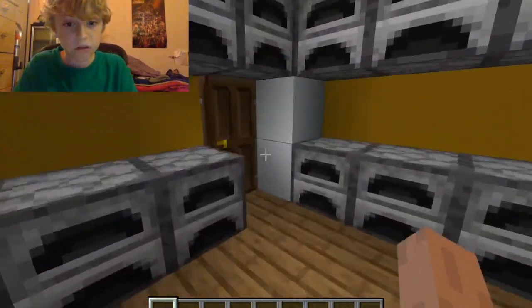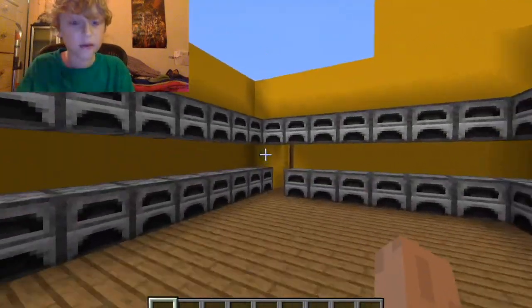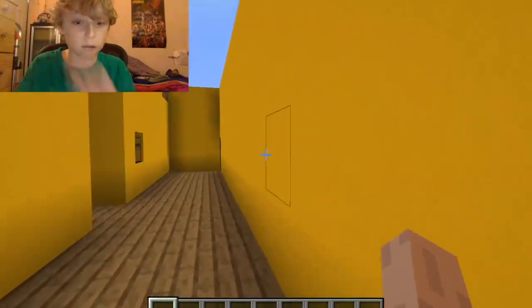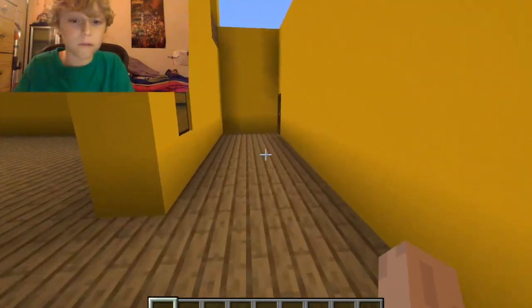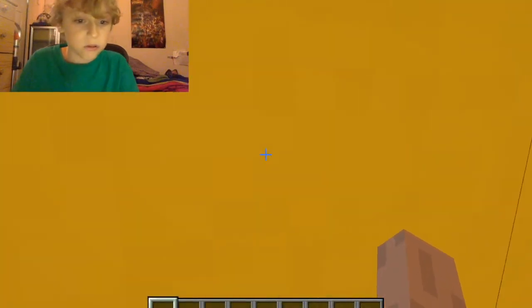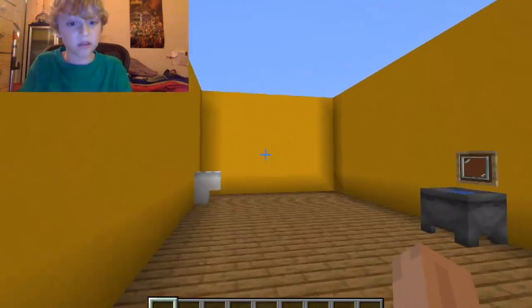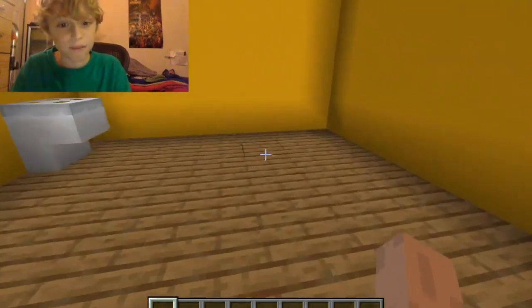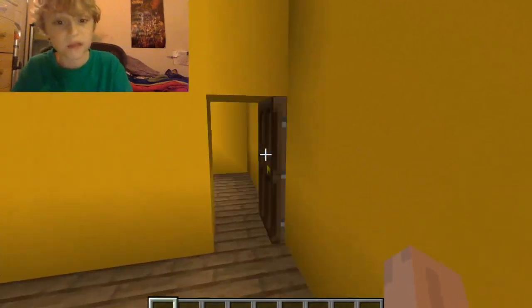Here's the kitchen. I know it's a pretty weird kitchen, but that's how I wanted to make it. And here's the last room I made, the bathroom. I did it pretty basic — it's a big bathroom with little stuff. That's kind of weird.